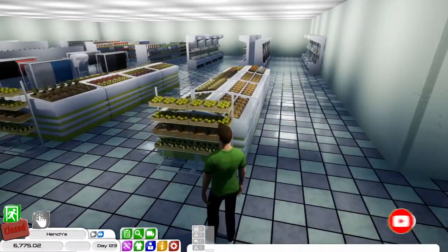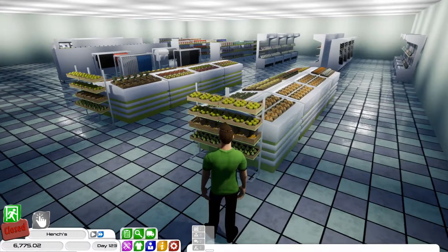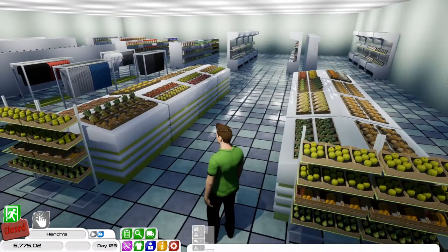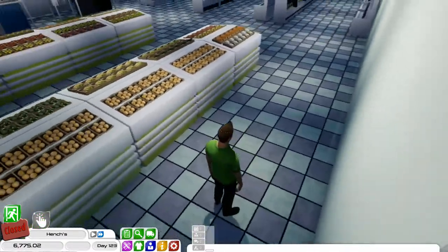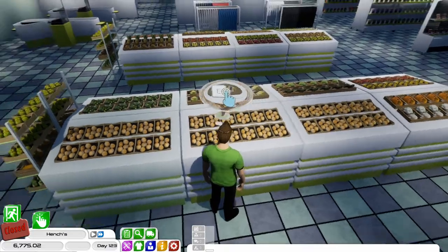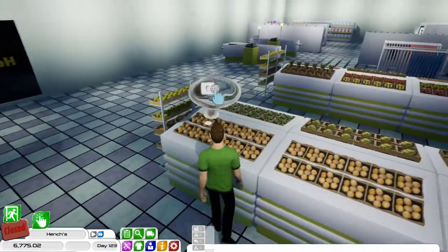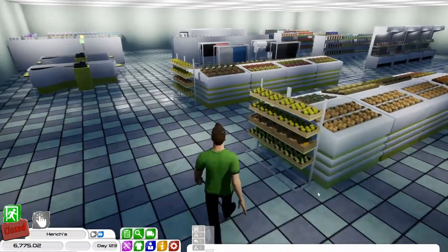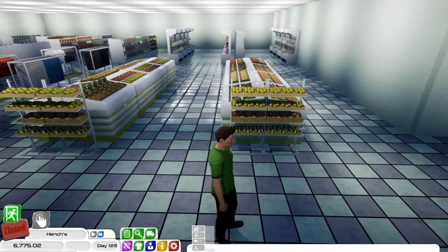This first section is all our fruit and veg. It's in a bit of a random order - we have got quite a few potatoes - but this is kind of the layout of my local store, so I tried to copy that as much as I could.